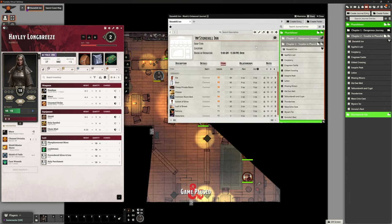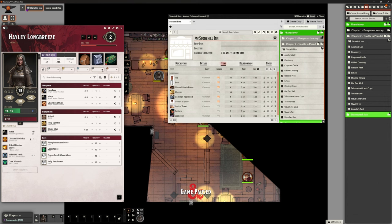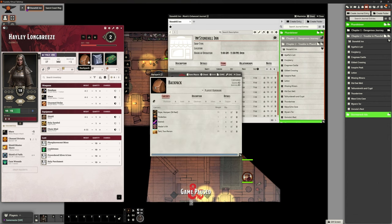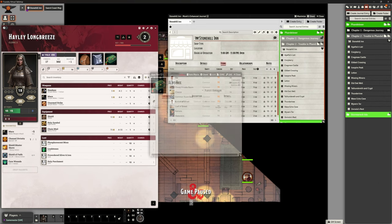Hayley has got three silver pieces at the moment. What happens if she buys some cheese for one silver piece? Yes - her silver has gone down. But where's the cheese? It's not in any of her inventory tabs - we've got no cheese. So it's not transferred the cheese to her character sheet. Let's try with rations - five silver, yes please. It's taking the money, but why is it not giving her the items?